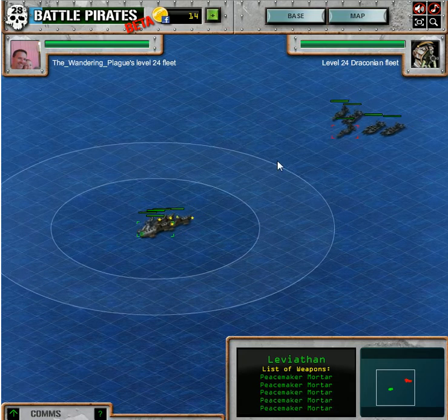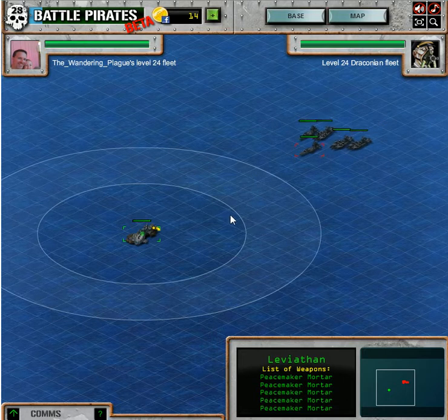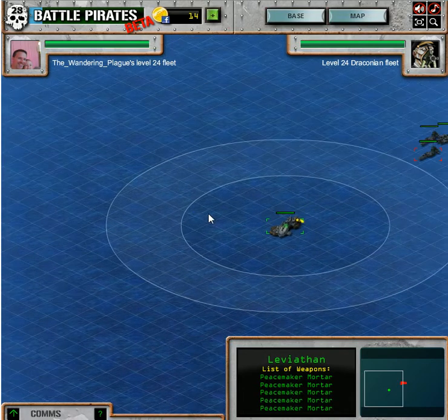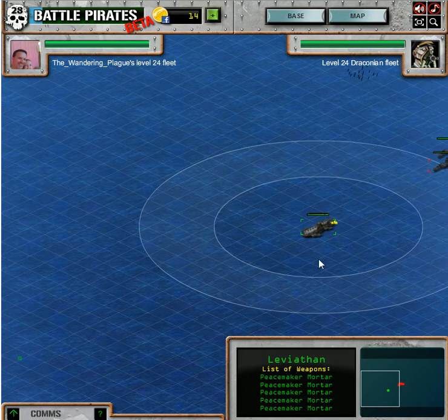The peacemakers are nice — they're the longest range. The shockwaves are nice because they're stronger, but their range is about here. So we want to start moving when they start firing. Just move everybody at the same time using your arrow keys and the mouse.